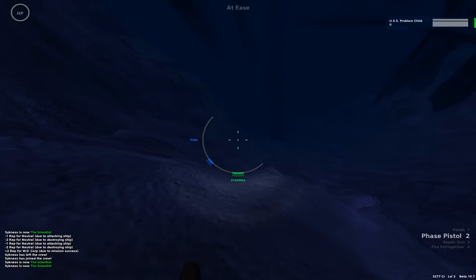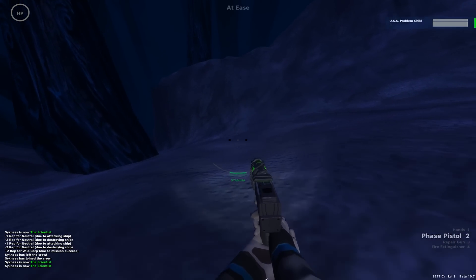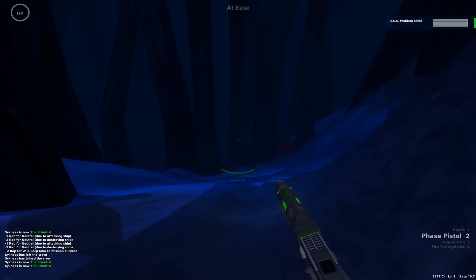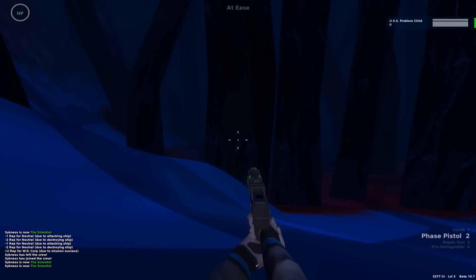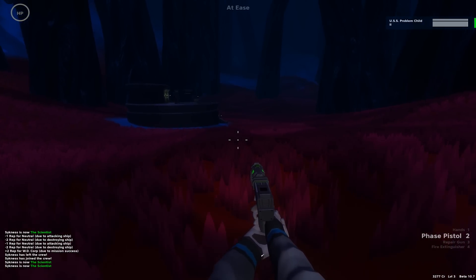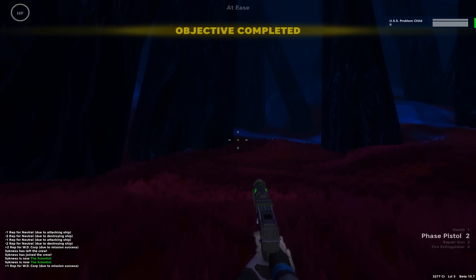I found some creepy crawlies. Zyphor has found the location. No one knows where Zyphor is because someone forgot to bring the scanner. I can see lens flare somewhere. I have found Zyphor — and Zyphor has found fluorescent red stuff. Zyphor appears to be being chased by a large bug. I'm attempting to follow and shoot the large bug. I got it — one dead large bug! And that's the end of the objective.